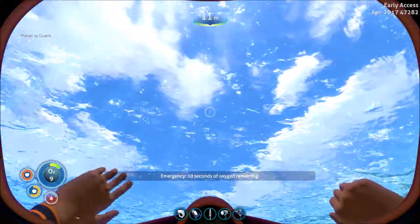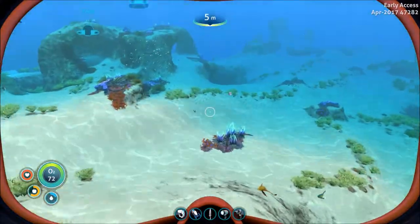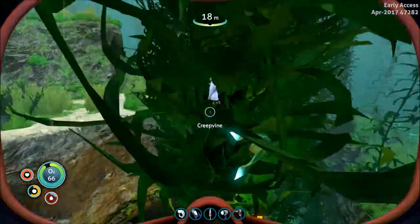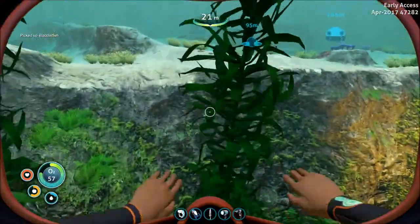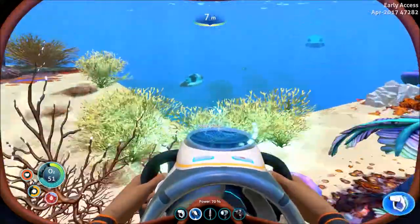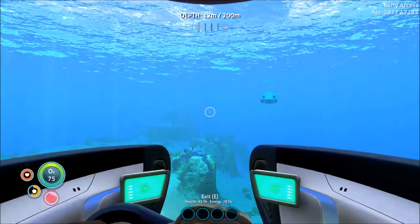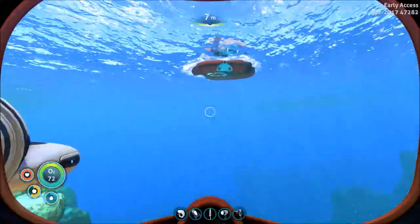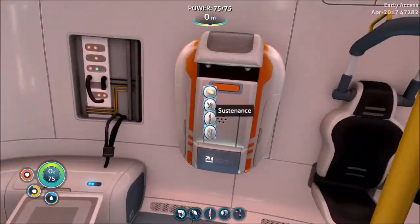I definitely need to get up to the surface. I'm not getting the 30-second oxygen warnings — that's gonna end up killing me. That's the game's job to take care of, not mine. There are bladderfish down here, I need them. Got him. I need to go back to the base to dump some of this stuff, so I'll go back to the SeaMoth and head back. I'm gonna try to stop using this for slow exploration — it's not worth wasting energy on it. I definitely need to get some water in me now or I'm gonna die.